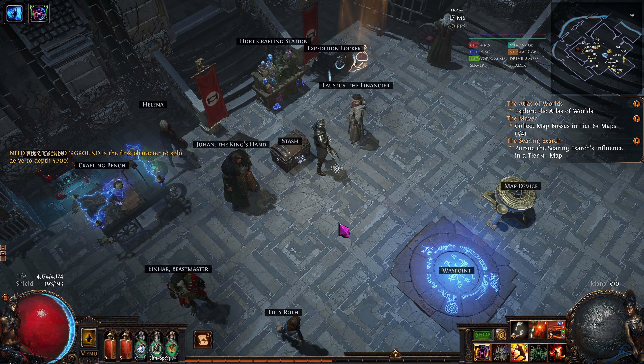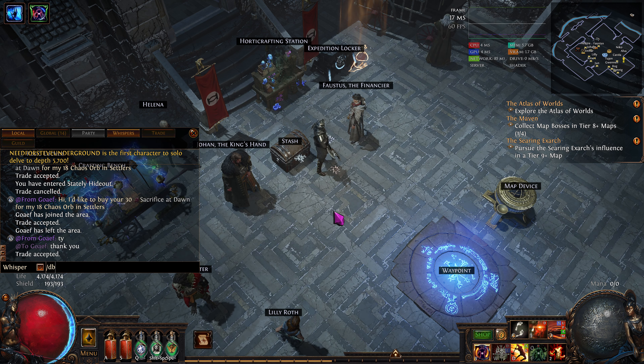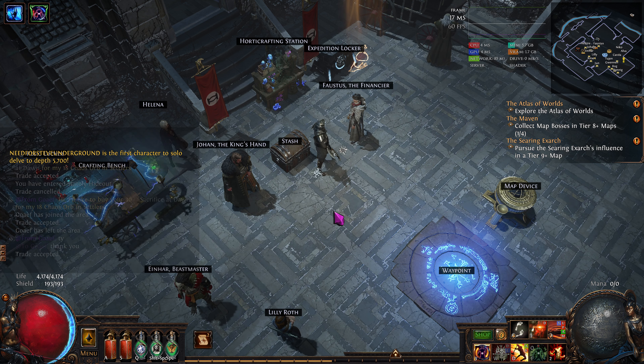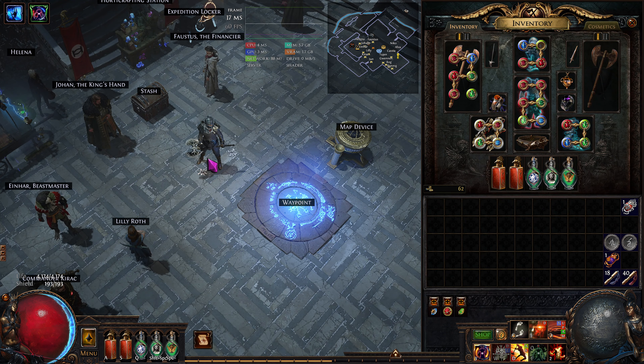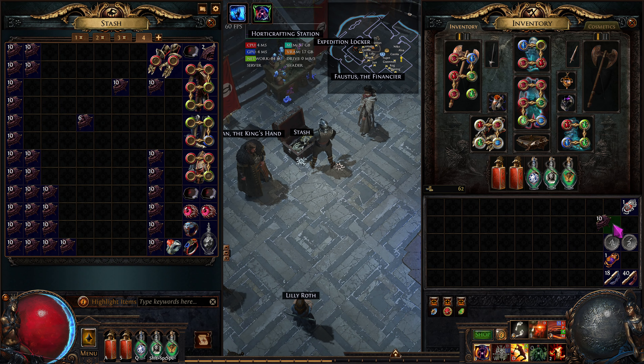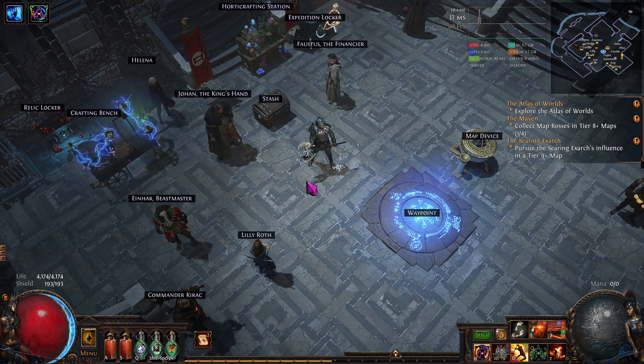I'm going to actually disable trades for now — maybe a few at my price, but then I'll keep an eye out for selling at one-to-one. I'm going to be using these as well for mapping. They add 5%, so that's like a quarter of a chisel — actually 10% more quantity bonus to your maps.